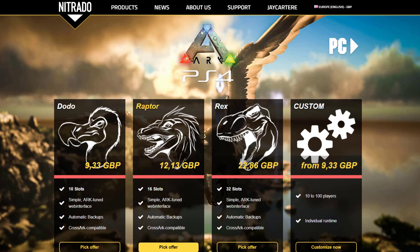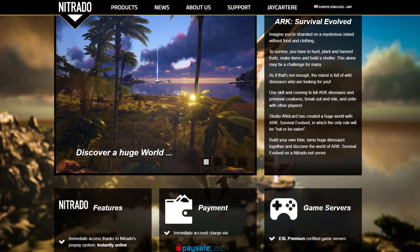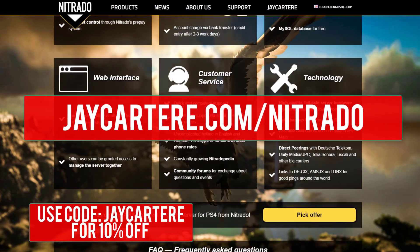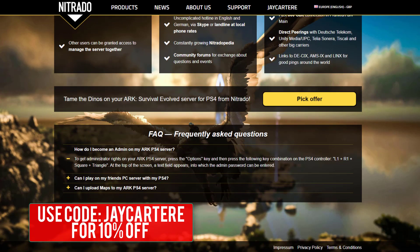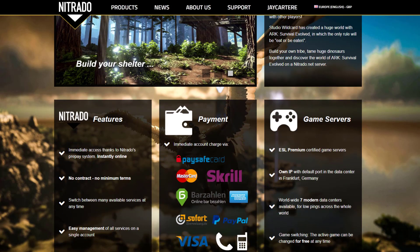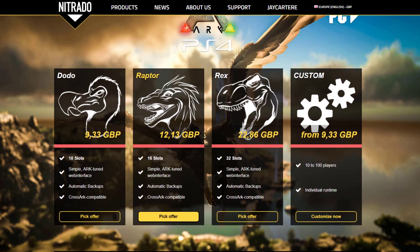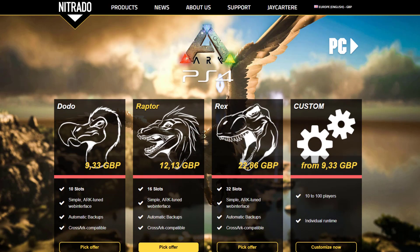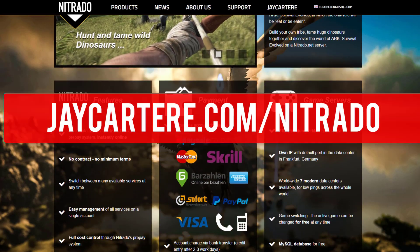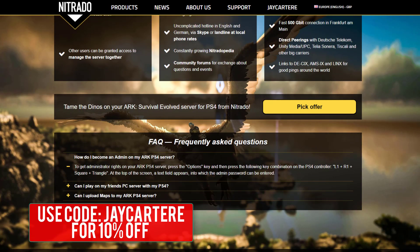If you want to rent your own ARK PS4 server, I recommend Nitrado. Go to jcararray.com/nitrado and use coupon code "jcararray" for 10% off. Going through that link helps out the channel. I use Nitrado servers for hosting and it's also the official provider of ARK PS4 servers.